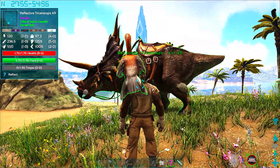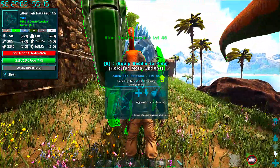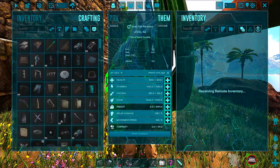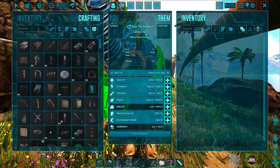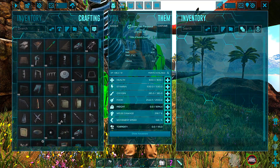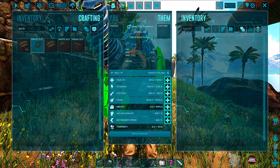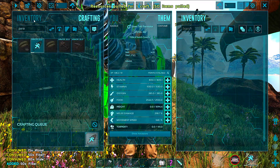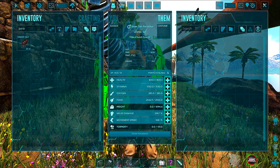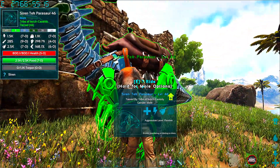We done tried out the reflective, the gorgon, the metal — we need a paracer saddle. Let's do that, let's make a paracer saddle. This is a level 46, I got it because it's unique. Let's do paracer — let's pull it. So let's see what the paracer does. King daddy DMack tames a lot of these creatures — I for one am curious as to what it can actually do.